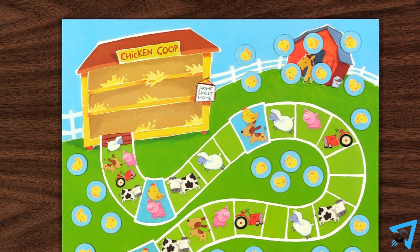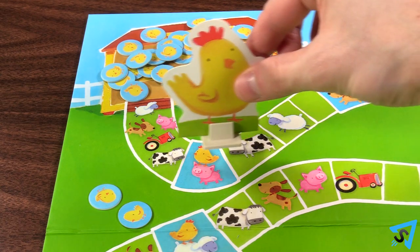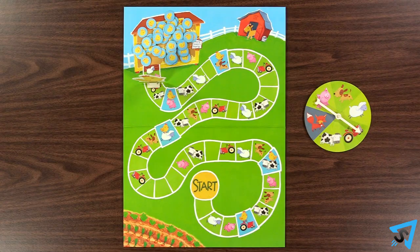If the fox is spun and there are no baby chicks in the coop, then nothing happens. The game ends when mother hen reaches the last space on the board. If all the baby chicks are in the coop, then everyone wins. If not, then everyone loses.